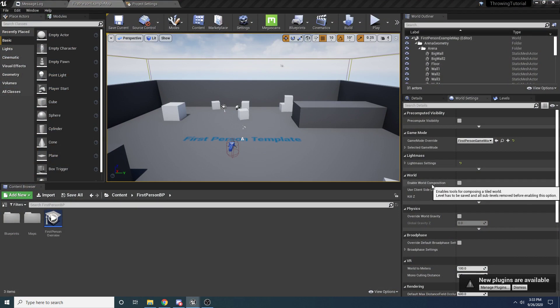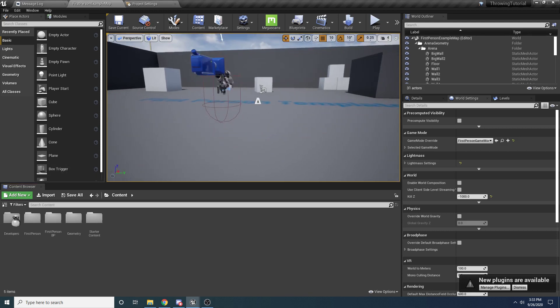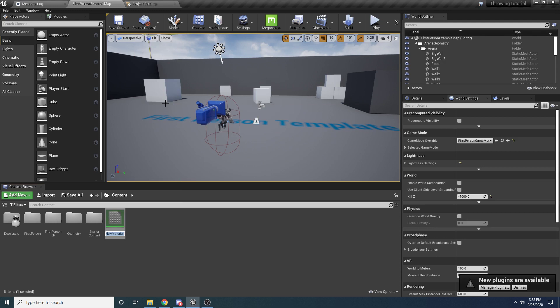Here's our brand new project. The first thing we're going to do is create all of the assets we're going to need, which really isn't going to be that many, and then all the functions and variables we're going to need. Once we have all that created we'll just go ahead and start filling out all the functions and writing all the logic. We're going to need a couple new files here - in the content folder, right-click and select Material and just call it M_Prediction_Path.